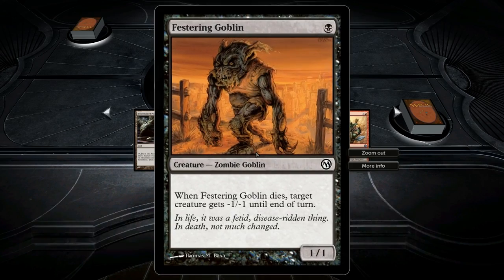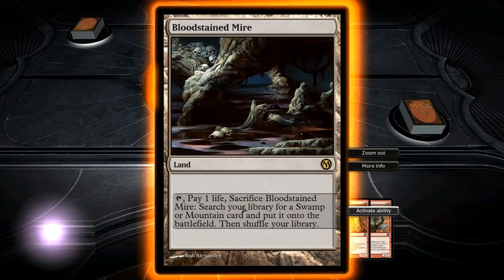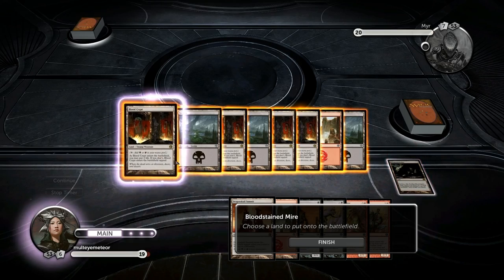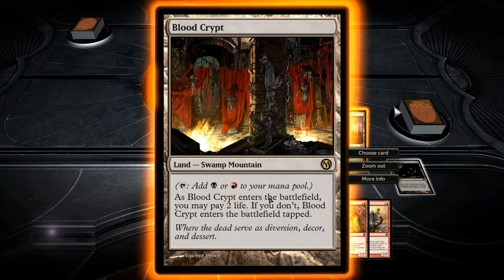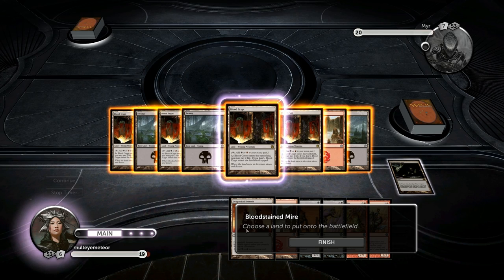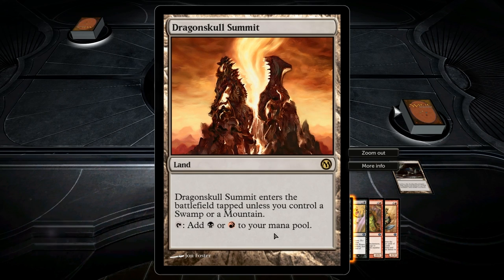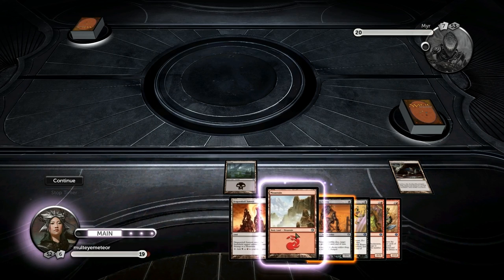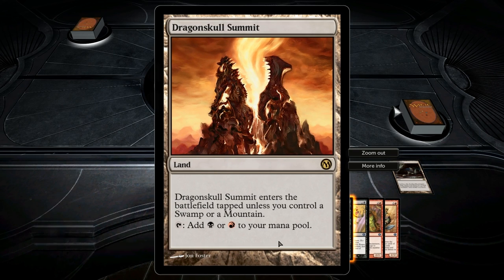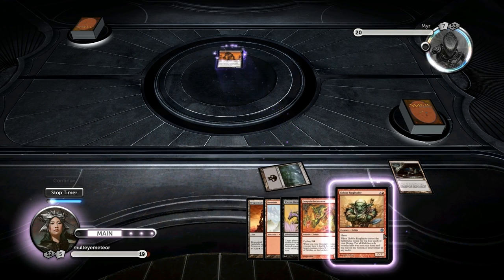I do want this down on turn 1. Anyways, I'm going to keep the hand and I'm going to do this. Sack it — either get myself a Swamp, or it could be a Bloodcrypt. But no need to; I already have two red sources in hand. I have a Dragon Skull Summit which will come in untapped next turn, and I have the Mountain. Should be good enough.